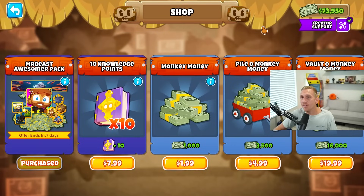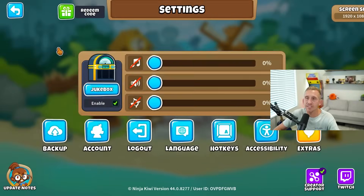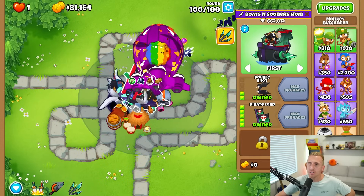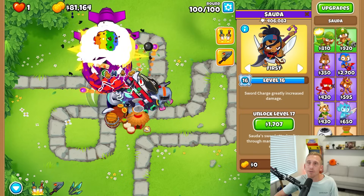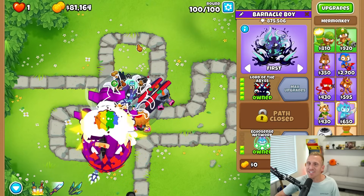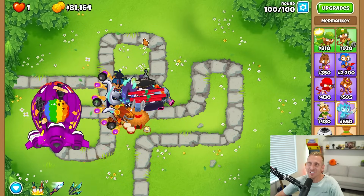Don't forget that if you need anything from the Ninja Kiwi store, go to settings and use creator support code 'bloom' because it helps out the channel at no extra cost to you. As you can see, we have $81,000. I was going as cheap as possible on Monkey Meadow — you don't need to plaster the screen with towers in the beginning. I went straight for this guy, got an alchemist, and it carried all the way until he was a fifth tier. It was awesome.